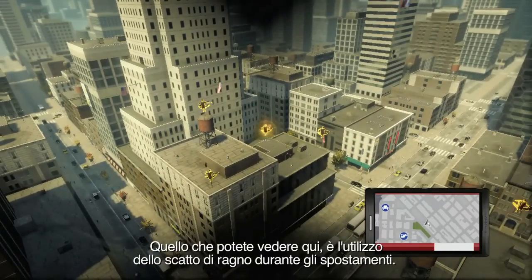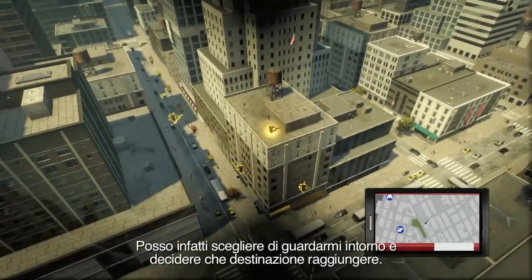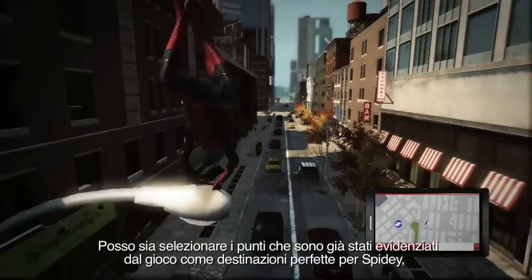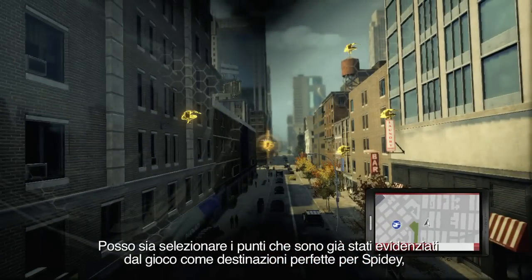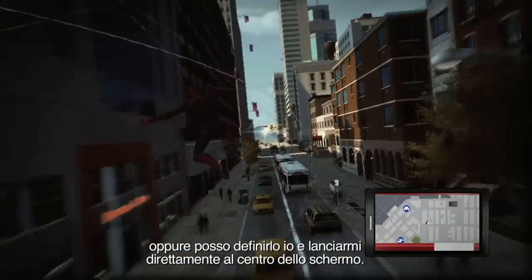This is Web Rush when I'm using it for navigation purposes. I get the option to look around the environment around me and pick what destinations I want. I can either pick one of the ones highlighted by the game as a cool destination for Spidey, or I can define it myself and launch directly towards the center of my screen.